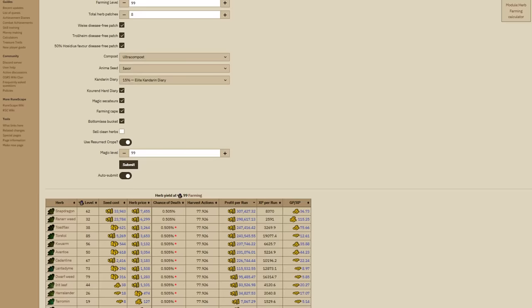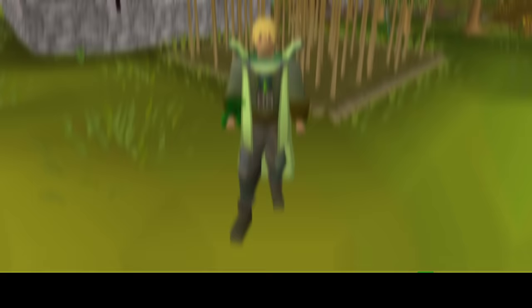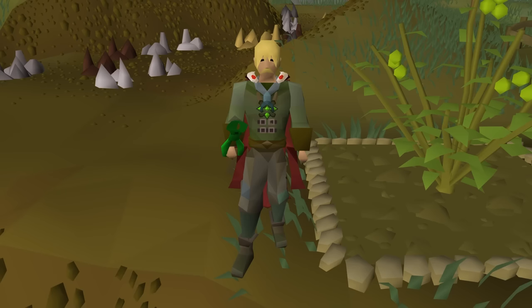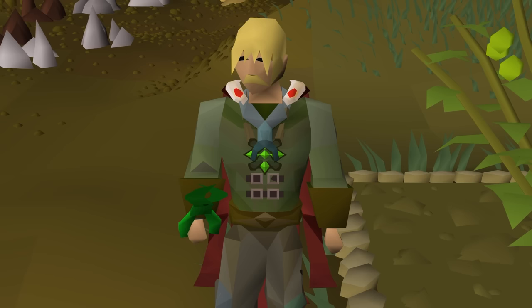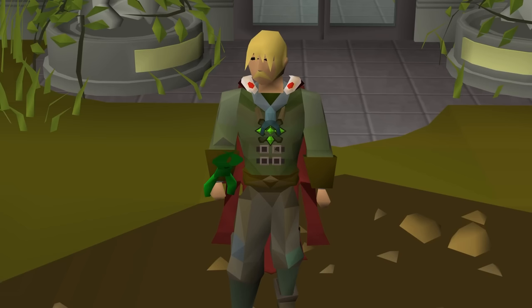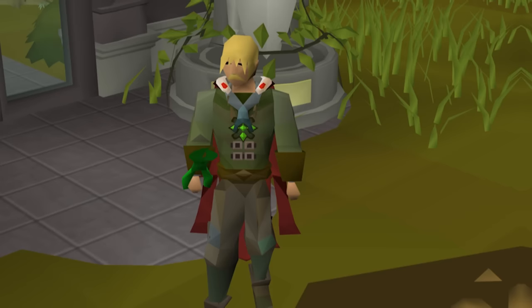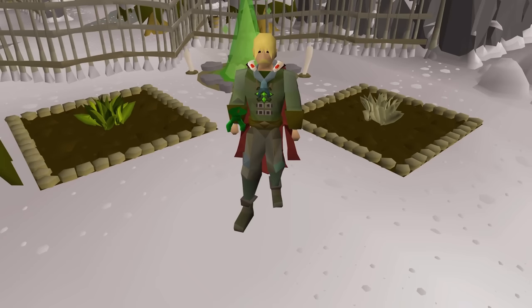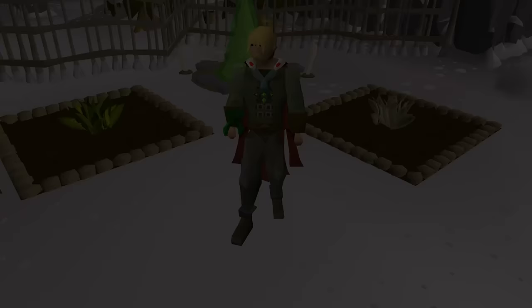But if done every 80 minutes, you'll be cashing in on over 4.5 million GP per day. Now granted, that's at level 99 with all unlocks, but you can check your own profit on the wiki's herb profit calculator — fill in your level and unlocks and it'll provide your expected GP per run. Realistically, the basic run will net you anywhere between 1.5 to 3 million GP per day, and the advanced run will bring anywhere from 3 to 4 million GP. Even doing eight or more runs per day, they take no more than five minutes, so you're effectively making almost 3.5 to 4 million GP per hour.